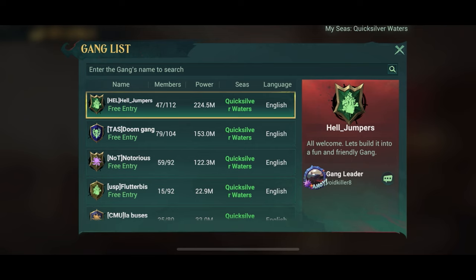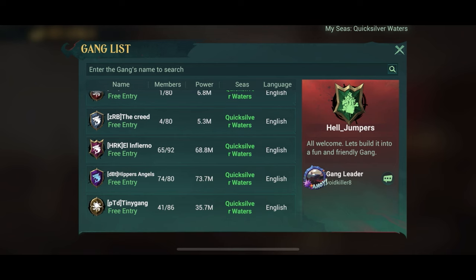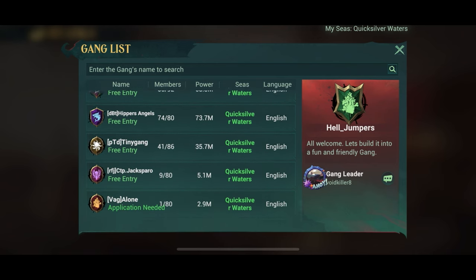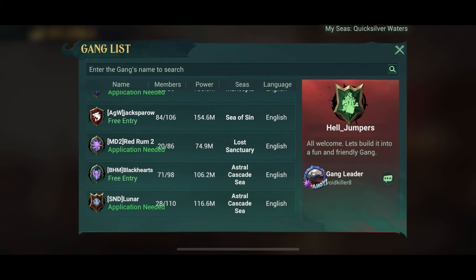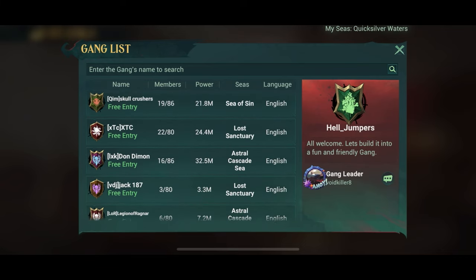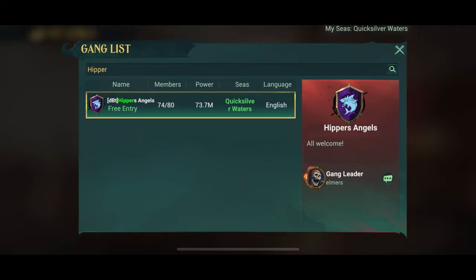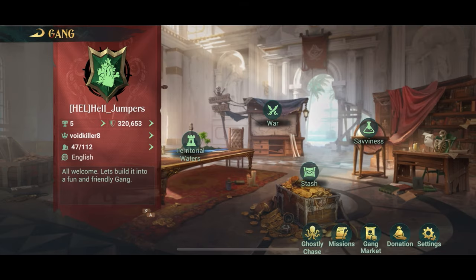Also, if you want to join a certain gang — say you have a friend who has a gang — you can go into the gang list, simply enter the name of the gang you're looking for, search for it, and that makes it fairly easy to join up. There are a lot of gangs in the game because pretty much anyone can create a gang, but it's very hard to make a gang prosper — you need a lot of good players. I wouldn't recommend joining a friend's gang just for the sake of it, because chances are you are not going to make it. You open the gang list by clicking settings down in the right corner and then gang list.